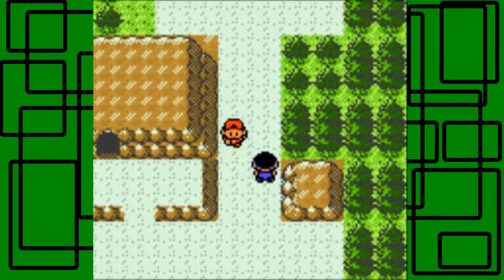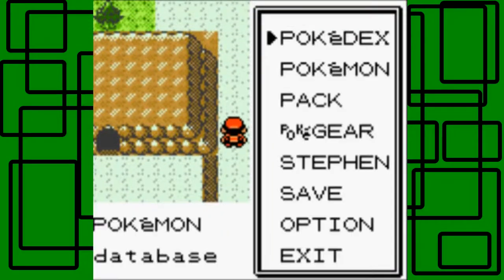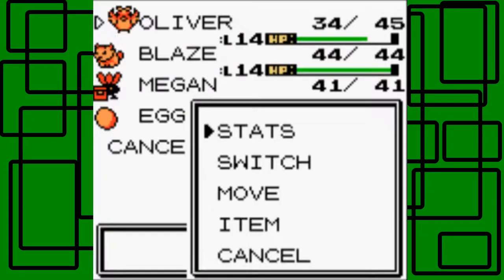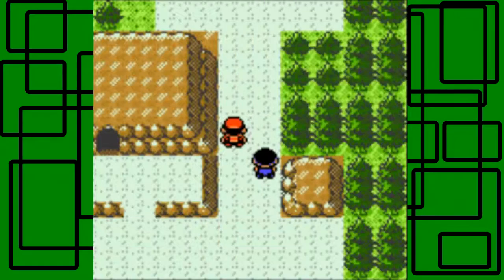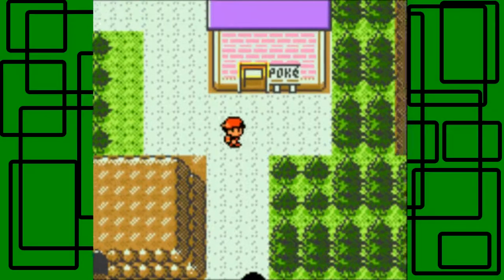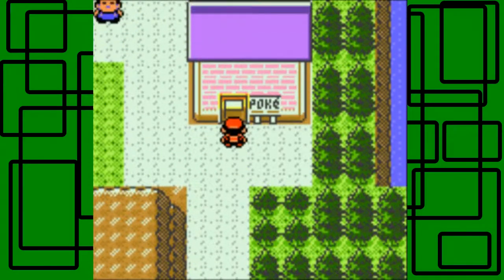Union Cave is just ahead. I'm going to heal my Pokemon again, and then show off my badges and trainer card. The cave has Onix, Geodude, Sandshrew, and other wild Pokemon inside. I'll be right back to heal up real quick.